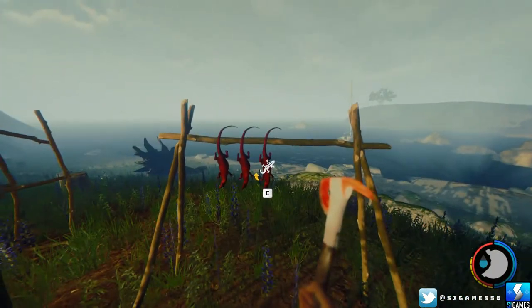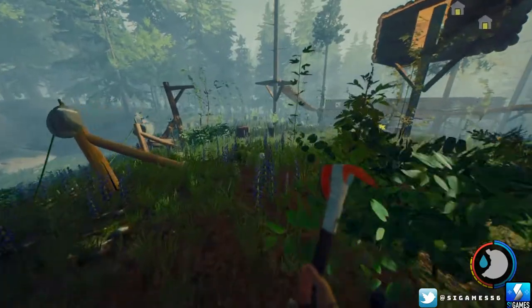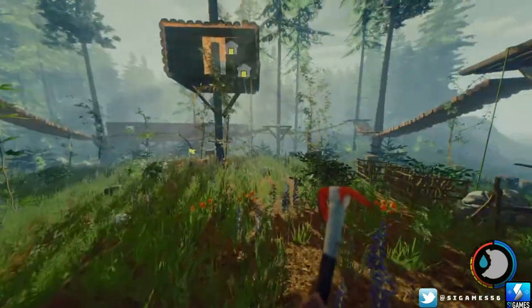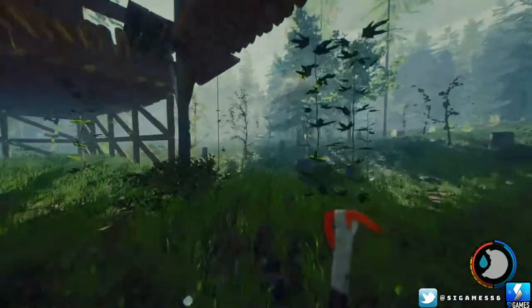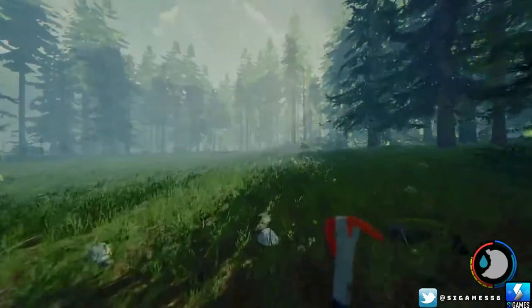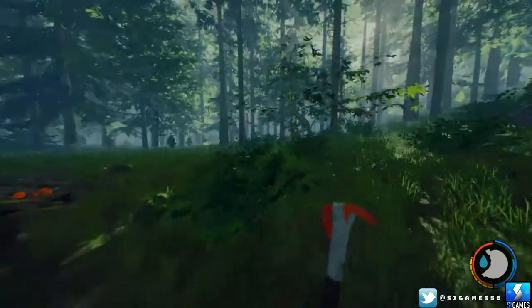I'm going to break this episode up into little bits. I'll show you from my base, which is at the very south of the map. We'll go to the compass and map first, and then from here we'll go through and collect the other items. From my base at the south, you head over here past the cave there.